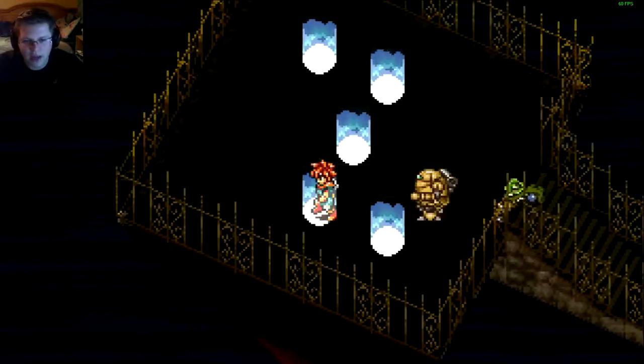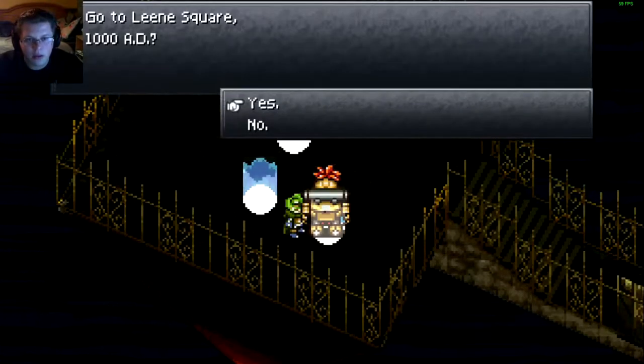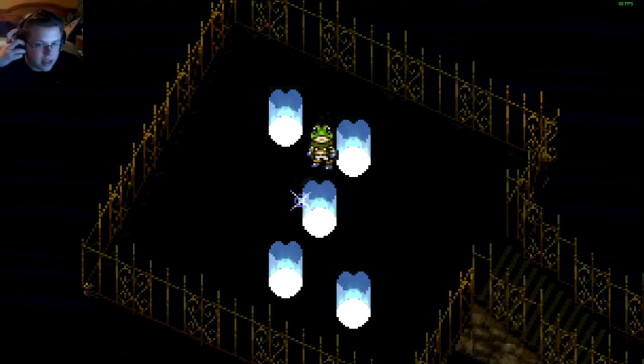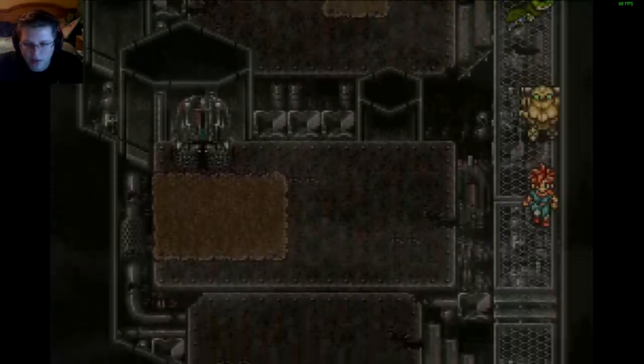Okay guys, let's not waste too much time, let's go ahead and go. So that's not... where's the Proto Dome here? Leanne Square, no. Proto Dome 2380, yes. That's where I need to go. And I need to go to that one door. And this is where we found Robo here.